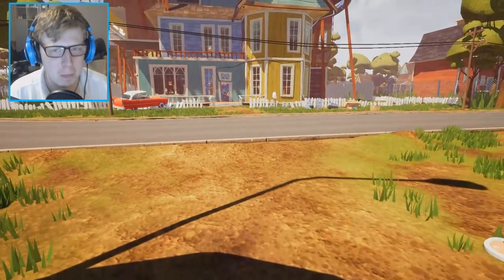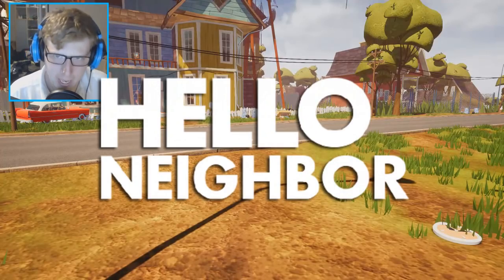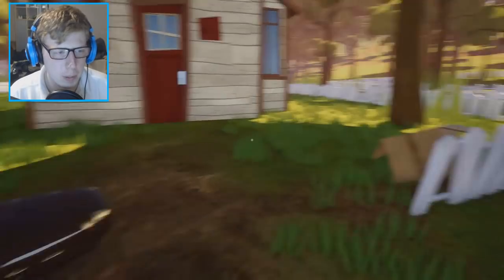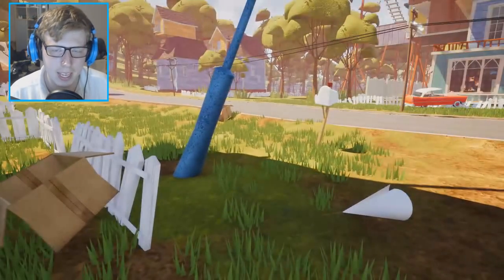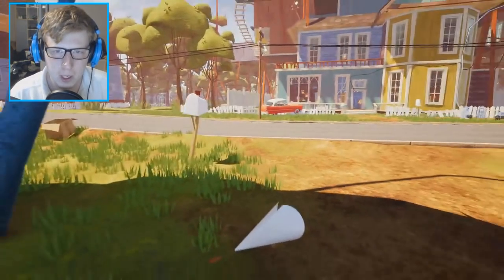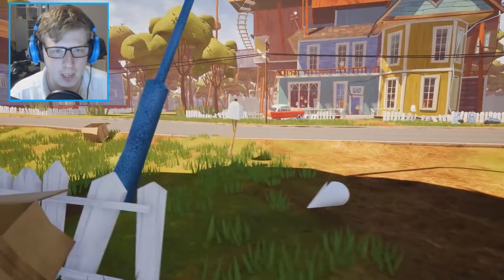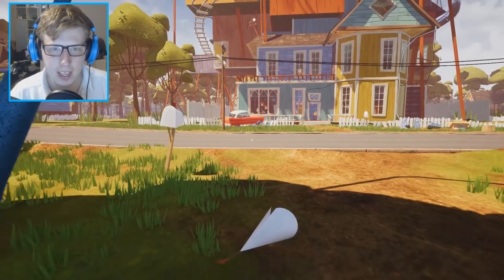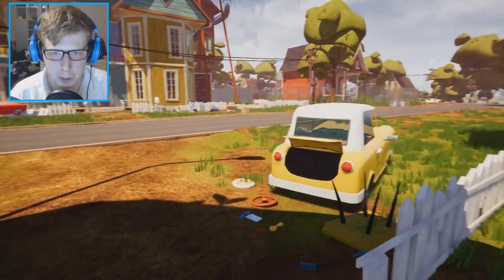Hey everyone, my name is Felix and welcome back to more Hello Neighbor. Today I thought we're gonna check out some secrets in the game, and the way we're going to do this is by actually unpacking the game and taking a look at the game files. I did this in the last alpha and we found a bunch of cool stuff, so hopefully we can find some cool stuff this time. It was actually really hard to do this and I wouldn't have been able to do it unless I got some help - first I got help from someone through Steam.